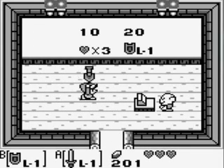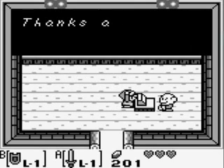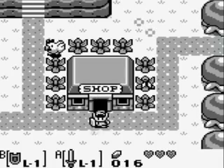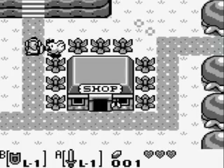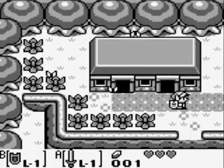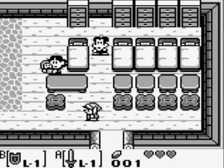With the 201 spare rupees we have, we're going to buy this shovel. The shovel is one of the most useful items in the game — you actually really need it in order to get a lot of the secret seashells. A cool note: you can actually steal from the shops in this game, but it has the bad effect of causing you to be called 'thief' for the rest of the game.